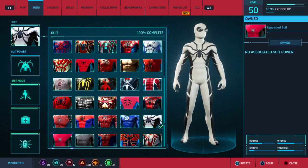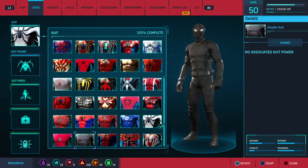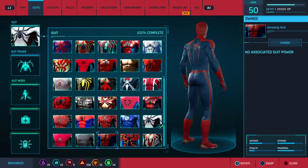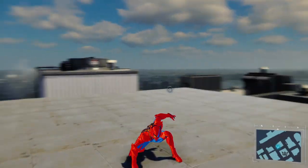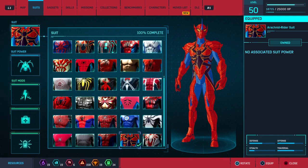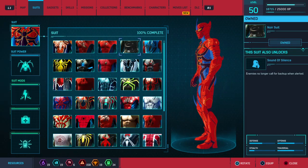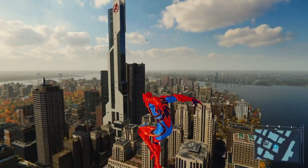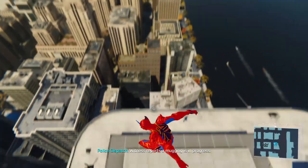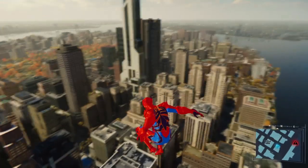We got the Upgraded suit, the Stealth suit, the Amazing suit from The Amazing Spider-Man 2, and this weird-looking one — I'll try to pronounce it — the Arcane Rider suit. What's really weird about this one is he looks like a demon, or like the Spider-Knight — kind of a green knight version of Spider-Man.